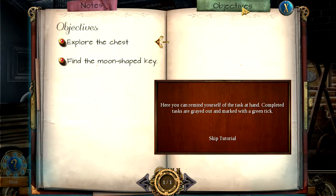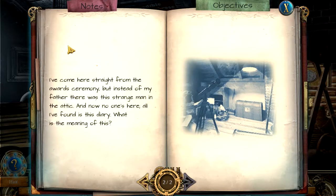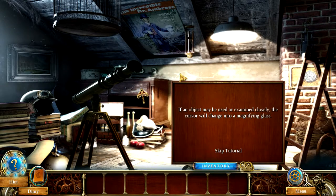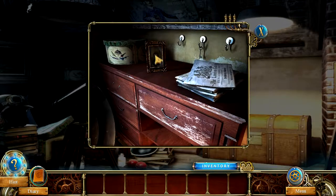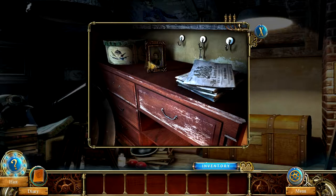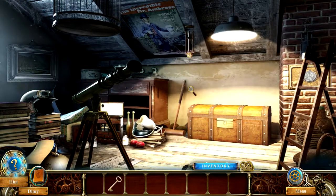So this was what we just read. Then we can go to objectives: Explore the chest, and find the moon-shaped key. Here you can remind yourself of the task at hand. Completed tasks are grayed out and marked with a green tick. We have explored the chest right here. There's even information: 'I've come here straight from the awards ceremony, but instead of my father there was this strange man in the attic. And now no one's here. All I've found is this diary.' We have a picture here that might be of our mom and some kind of box. We have the London Gazette — so we are in Britain somewhere. And of course we have the keys right there, glimmering. Now we have a key!